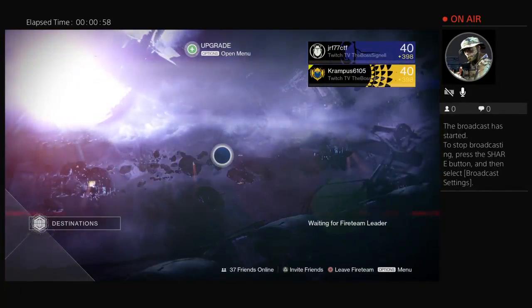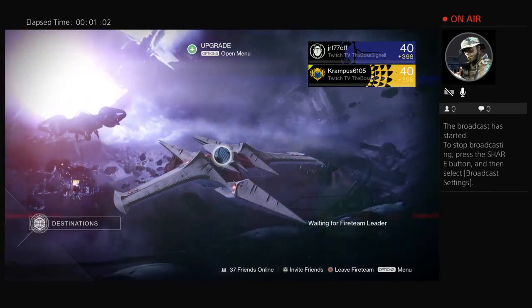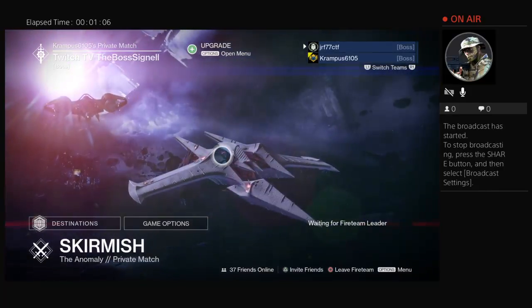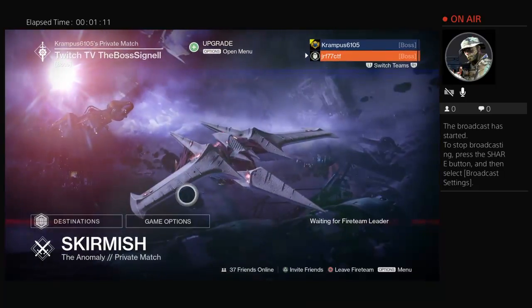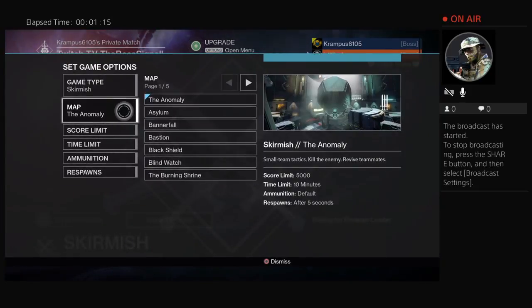First in the private match, we're gonna take these scout rifles and we're gonna see how many shots it takes to kill a person in the head. I'll go first. And then we will do how many shots will kill a person in the body. We're just gonna play some rumble and we'll put it on Bannerfall.